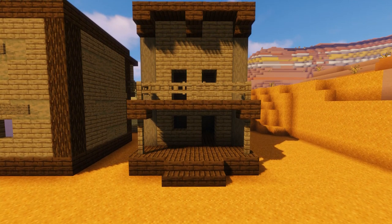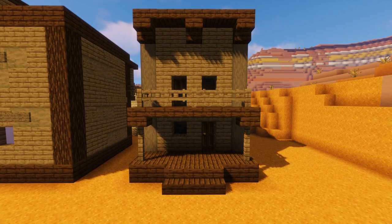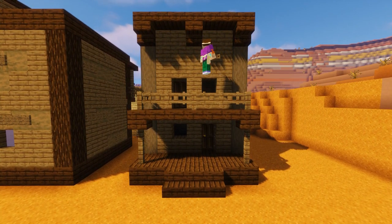Now we're going to add some holes in the front wall upstairs and down. We're going to add our dark oak doors and our gray glass panes - you can add these wherever you think looks best.